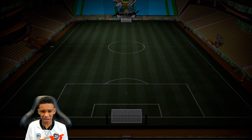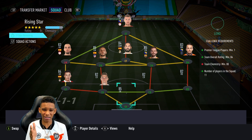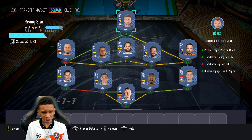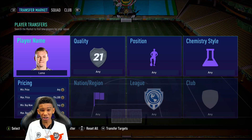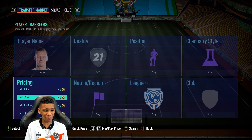First I've got to start off by sniping all the players in the rising star SBC. This is how I found out how to do it in the cheapest way possible. I'm going to get the most expensive players first, starting with Leno. His price has gone up because of the SBC - he's 18,750 coins.